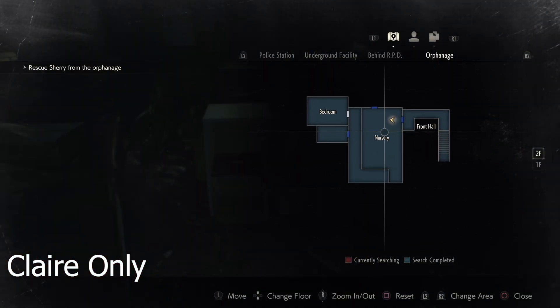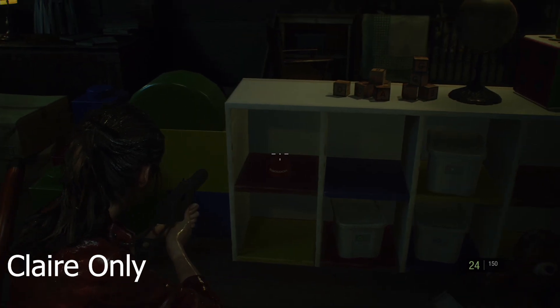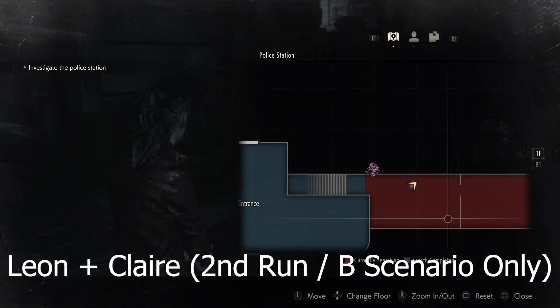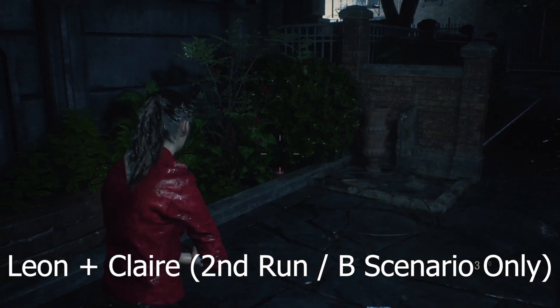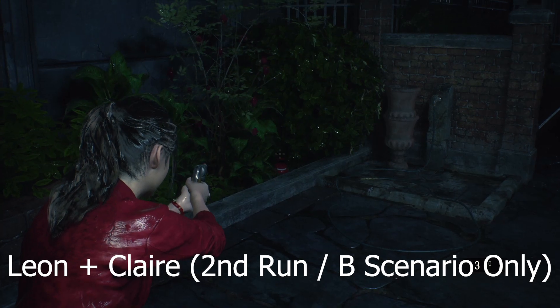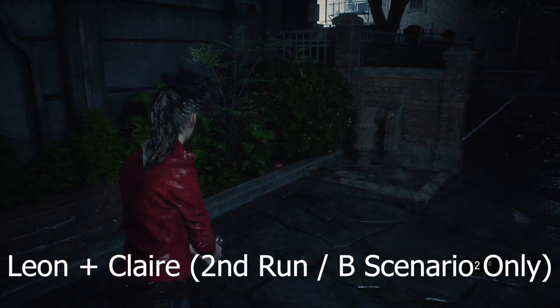Inside of the orphanage in the nursery area, you can see this statue when you're controlling Sherry, but you can't do it until you come back with Claire. It's in this bookshelf here. And the final Mr. Raccoon is available for both Leon and Claire on the second run or B scenario only. It's right at the beginning, in the bushes, just before you meet your counterpart.